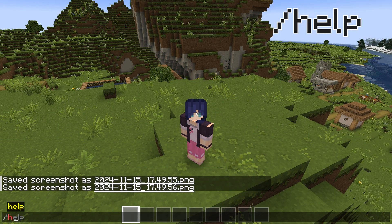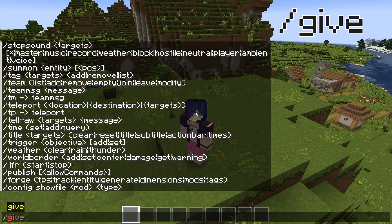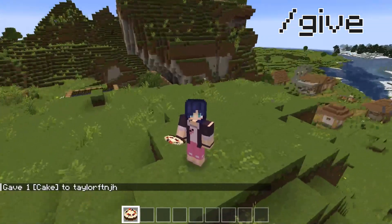First, if you use the help command, it's going to show a full list of commands available on the server, or it can give you information about a specific one. If you use the give player amount command, it'll give a player any item in the game. Leave the amount field blank and it'll give a full stack of the item.